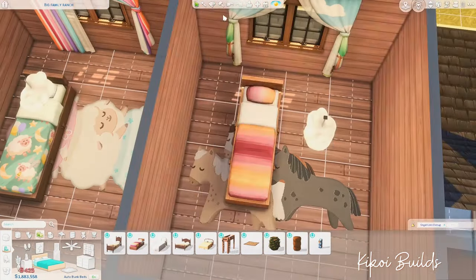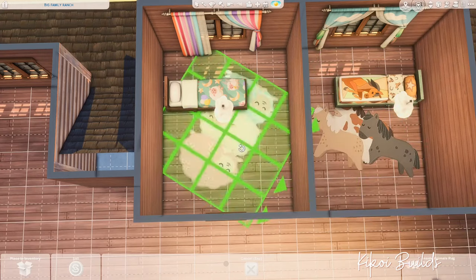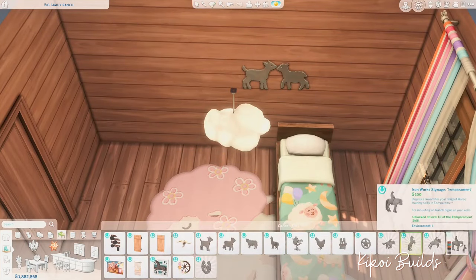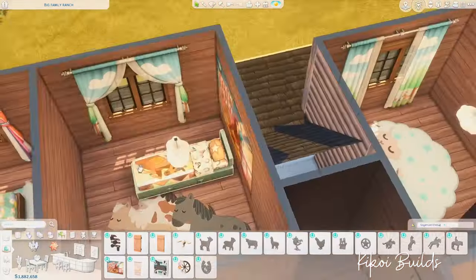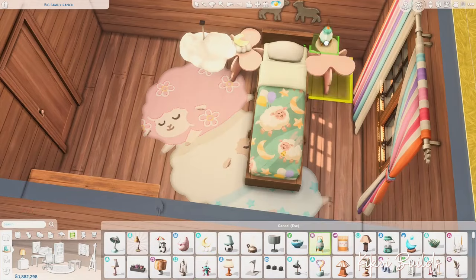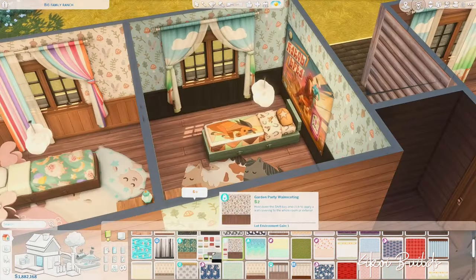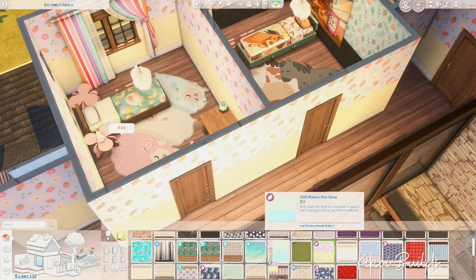Now we're upstairs and I'm building the kids' bedrooms — I built all three at the same time since they use similar objects. We have two kids' bedrooms, one for the girl and one for the boy of the family — the twins I created for the household. They don't currently have a baby, but I placed a nursery so the house is ready for a new baby if needed.